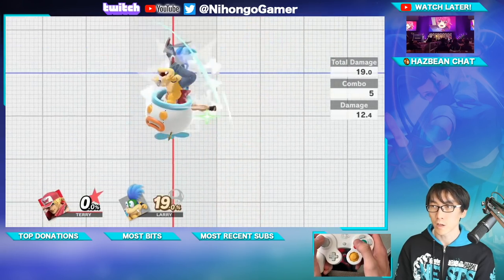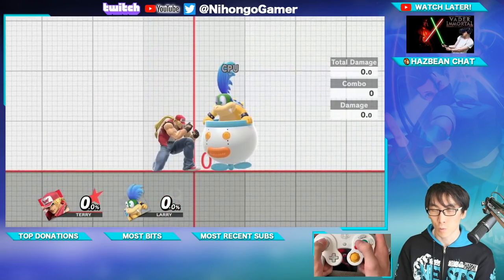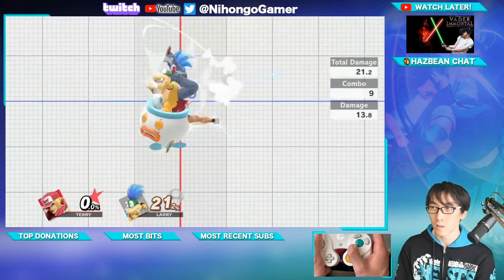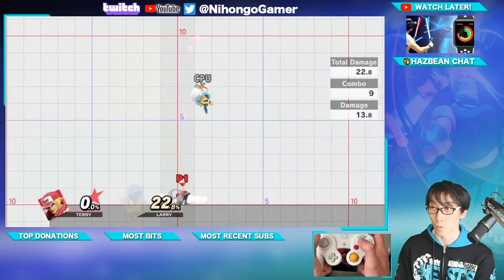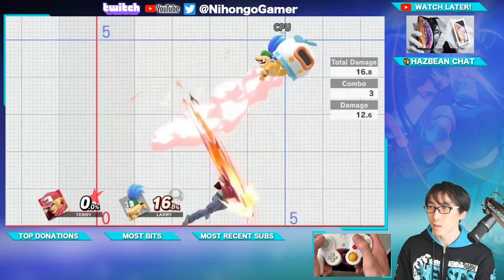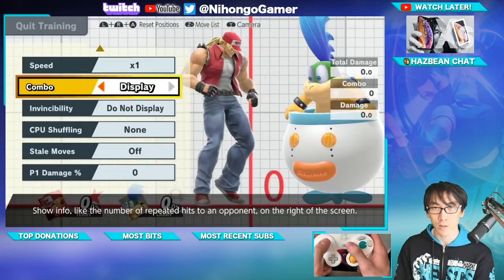What about the other ones? Rising Tackle: 19. But if I charge it — 21, 22. What else have I got? Power Dunk is 16.8. How do I do the other version of Power Dunk? Shoryuken motion... nope, that's not it. 18.9.